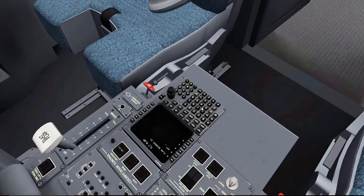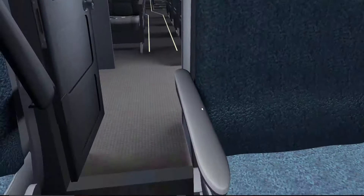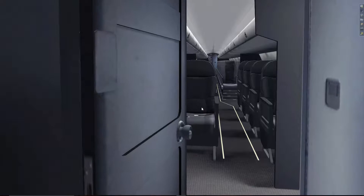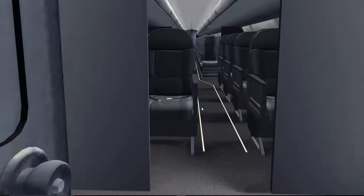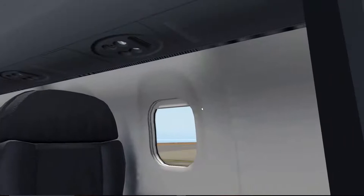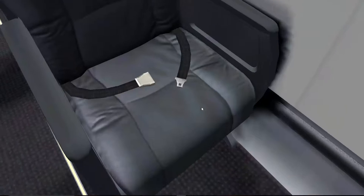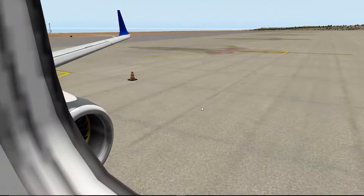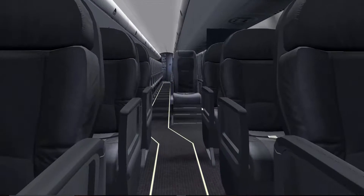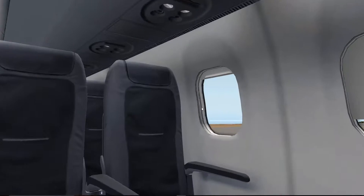I think this is pretty much it for the inside. We can put the armrests up and down — I don't really see the point but it's very cool to just have it. We can close and open our cockpit door. We can't do anything up here — this is pretty much the first time I'm flying this one as well.